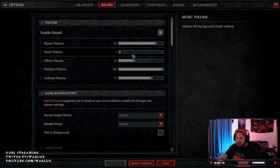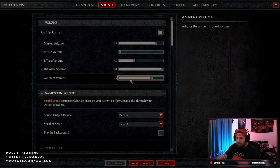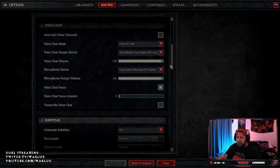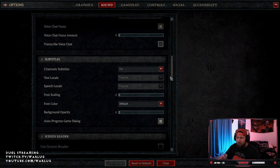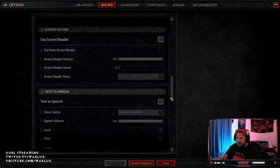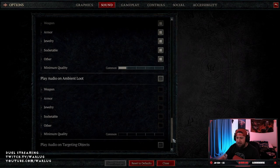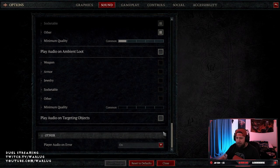Master at 85, music — turn that off. Effects at 35. Dialogue and ambient at 100 and 75 respectively. Everything else is default all the way through. I use game chat more than anything else, but everything else stays the same.